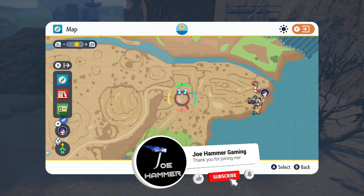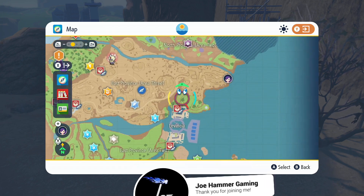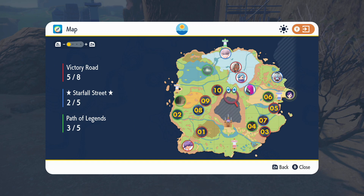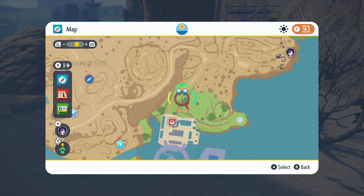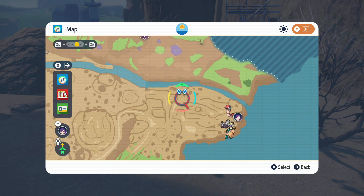I'm sure you guys want to know how to find Voltorb. It only spawns in basically one area, which is this quarry area on the eastern side of the Paldea map. We'll have a bit of a zoom out here. Now, specifically, I find it easiest to come to this northeastern tip here — it seems to spawn fairly regularly.